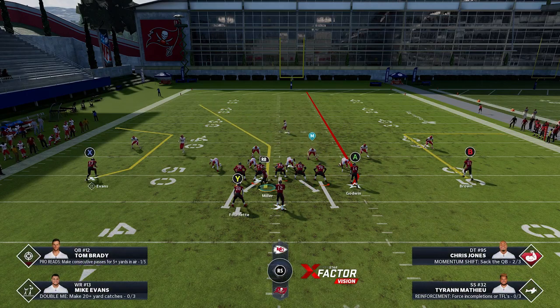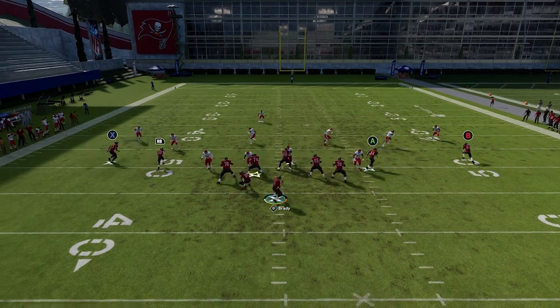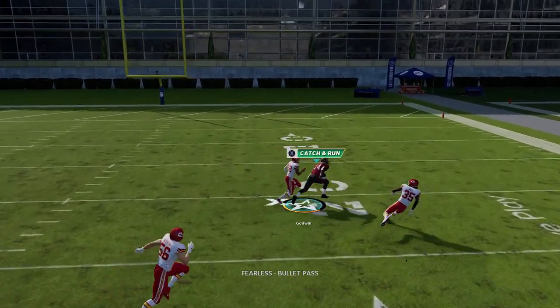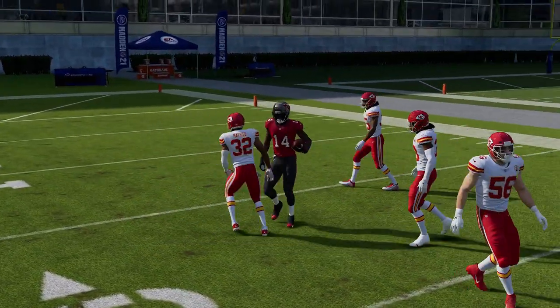I blocked the running back for a little extra protection on this play. These fades — you can see the receiver comes out of it a bit wonky — but you get right up the seam, and that cornerback will stay down on that 10-yard out route, which is important.